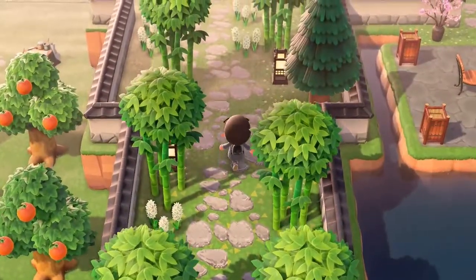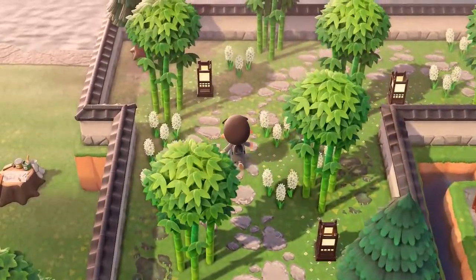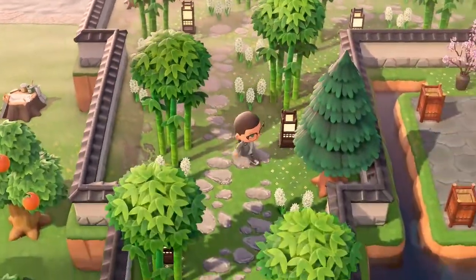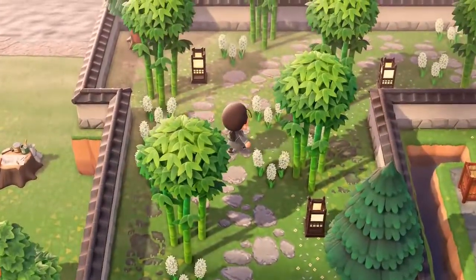Bamboo. I put some white hyacinths just kind of along the edges here. I also placed some paper lanterns down and some cedars, and you'll notice that there's little spots, a little bit of detail work. These are clovers — I believe they're in the game already in one of the custom designs for pathing.